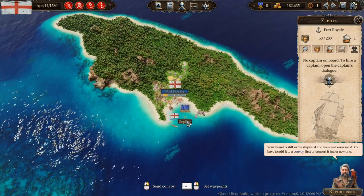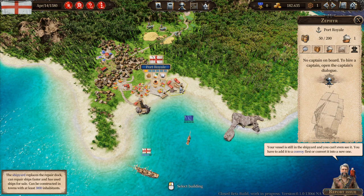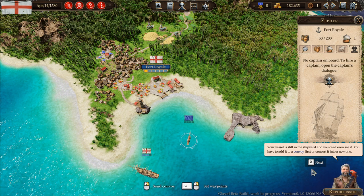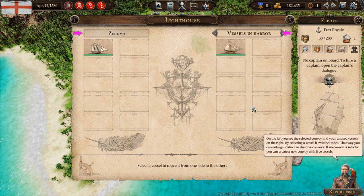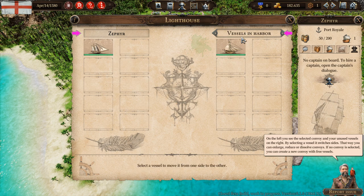Your vessel is still in the shipyard and you can't even see it — you have to add it to a convoy first or convert it into a new one. We do that at the lighthouse. On the left you can see the selected convoy and your unused vessels on the right. By selecting a vessel it switches sides — that way you can enlarge, reduce, or dissolve convoys. If no convoy is selected, you can create a new convoy with free vessels.